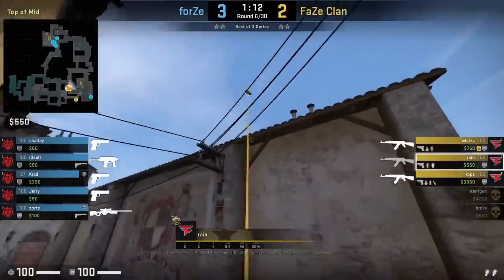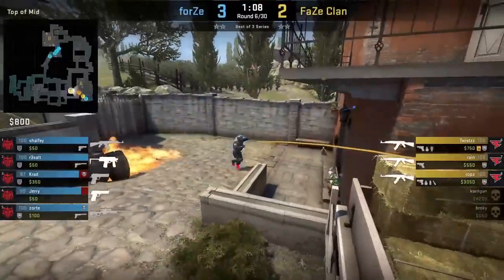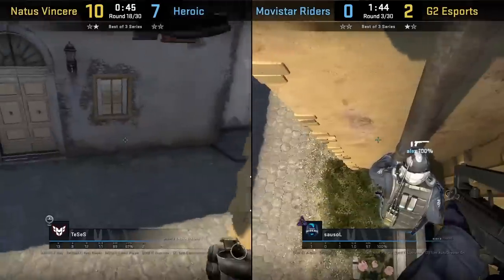Rain has his nade set where he's going to smoke moto from half wall, then throws his flashes — and they're way better than the other option, as you'll see. Jerry runs into a wall, that's how blind he is.